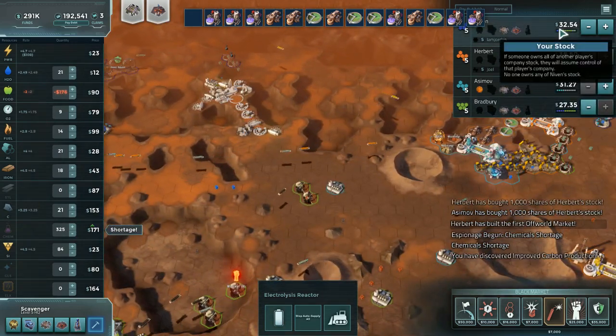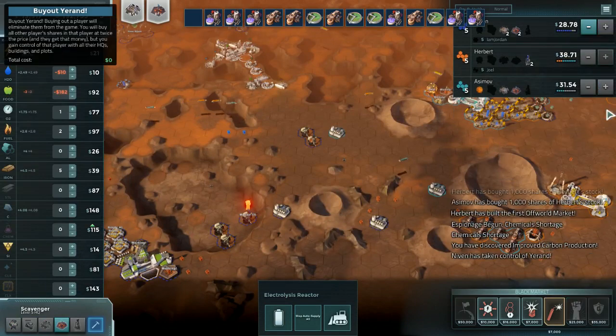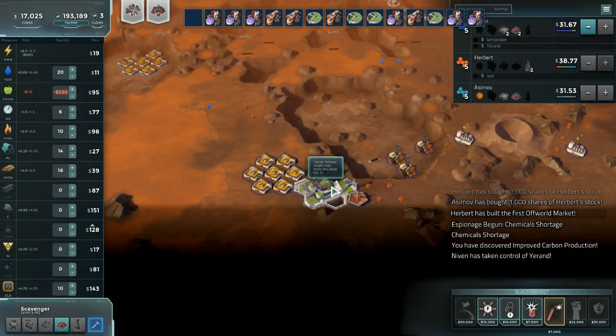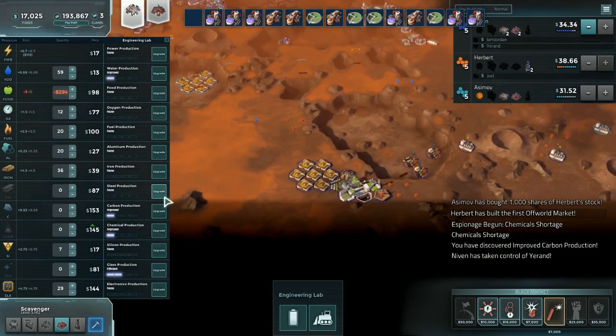These chem labs are almost certainly losing money at this point — we need to turn them off. We do have a chem shortage coming in, so we can buy into a bit. 326 is what we need. Are we quite there? I don't think so, but we're so close. It's so frustratingly close. 326. We're there — get out, please. There. Jerk — nuking all of my carbon. Get out. Done with you.